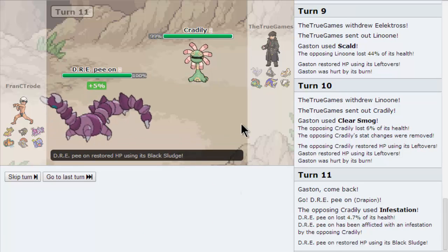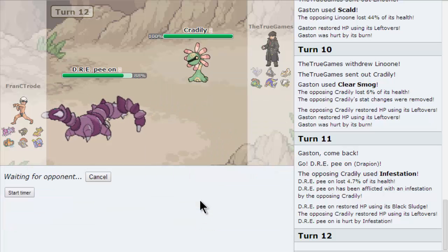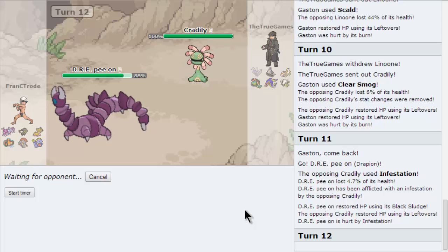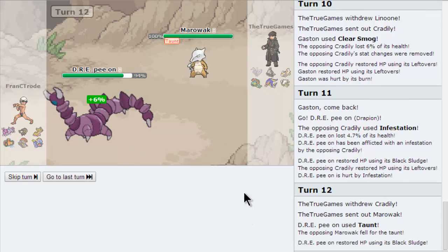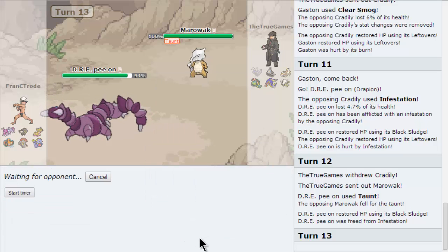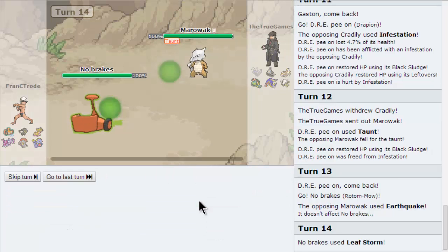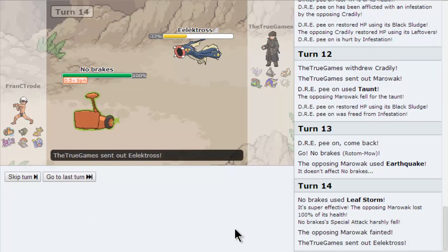He seems like a setup mon with Infestation — he's gonna try to stall, do Stockpile or something. We have to switch. Bring in Rotom-Mow maybe? Let's go for Rotom. Ah, not even. Why wouldn't you use Boomerang? Goddamn Beagle. Gotta go for Leaf Storm and kill him. RIP. There's no safe switch into a Leaf Storm from Specs, there really isn't.